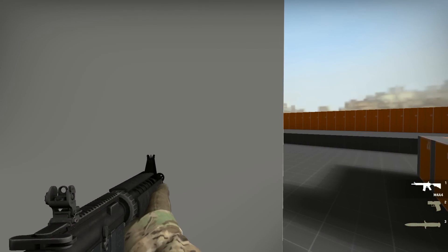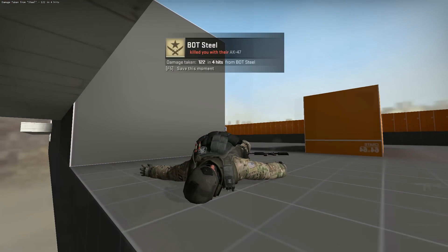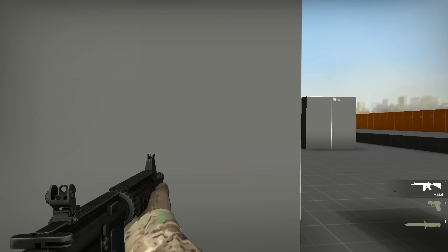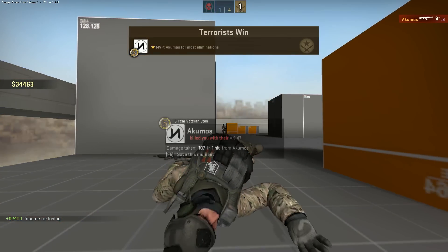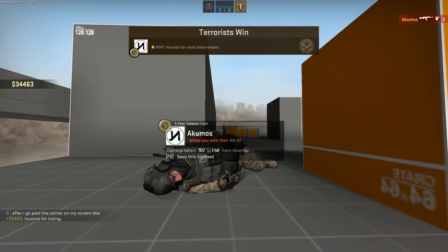The delay in the server registering the shot is why you can get hit after you've already gone around a corner on your screen. The enemy player's client doesn't see you go around the corner until after ping and interp. It might be frustrating when it happens to you, but just keep in mind that that's lag compensation working as it should, and that the enemy only saw you for as long as you peaked on your own screen. The whole peek just occurred after a delay on his screen.